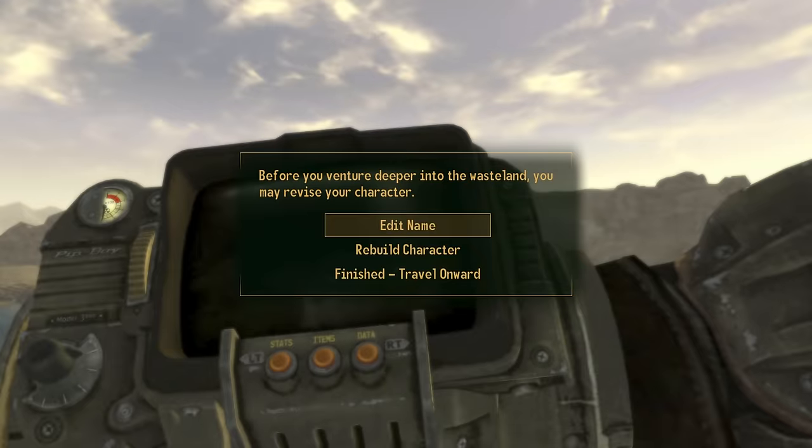The reason the Pip-Boy position matters is important: as soon as the Pip-Boy moves off screen — which will happen at some point as you keep rebuilding your character — you will not be able to go through this mechanism anymore and will not be able to trigger the infinite loop of rebuilding your character.